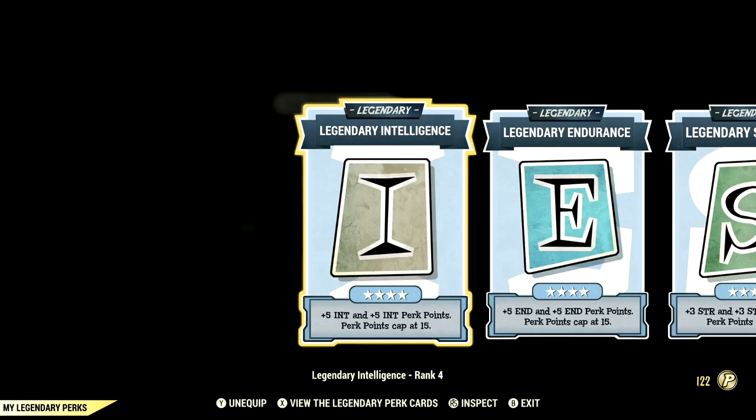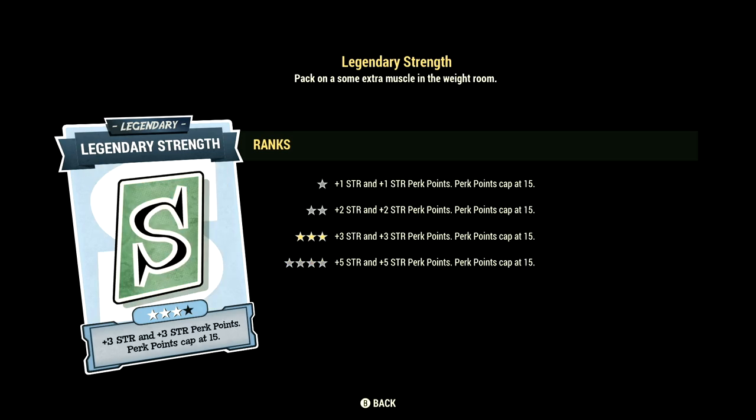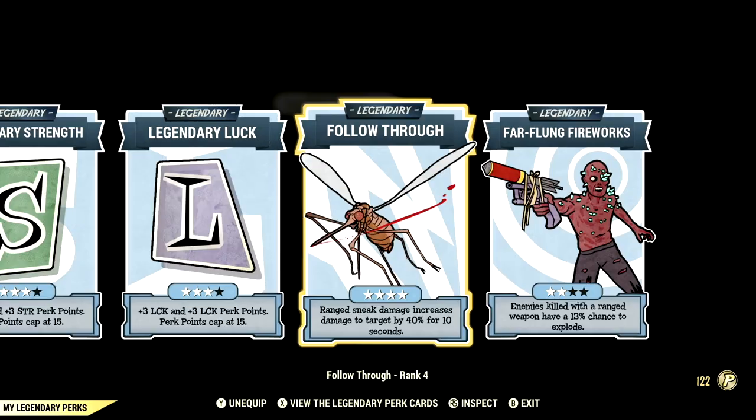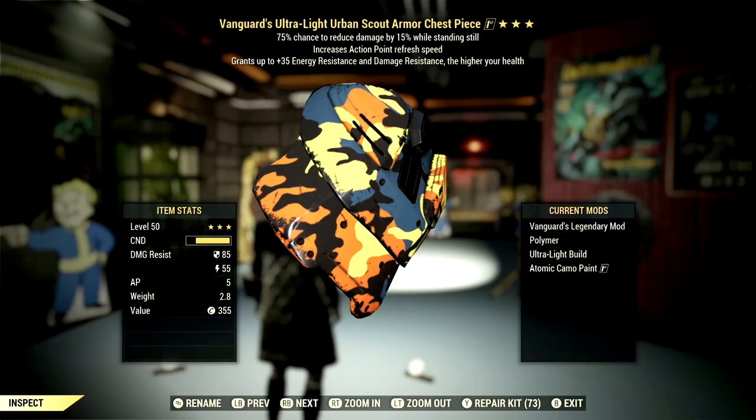Over in the legendary perk cards, these are the legendary perk cards that make up our in-game commando build. Starting off in Intelligence we have that card maxed out, we have Endurance maxed out, Strength at three stars, Luck at three stars, Follow Through maxed out, and Far-Flung Fireworks at two stars. Now let's get to my armor, weapons, buffs, and mutations.